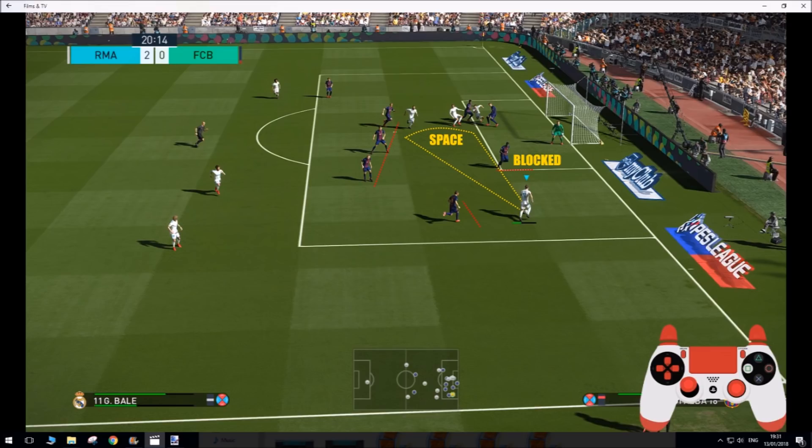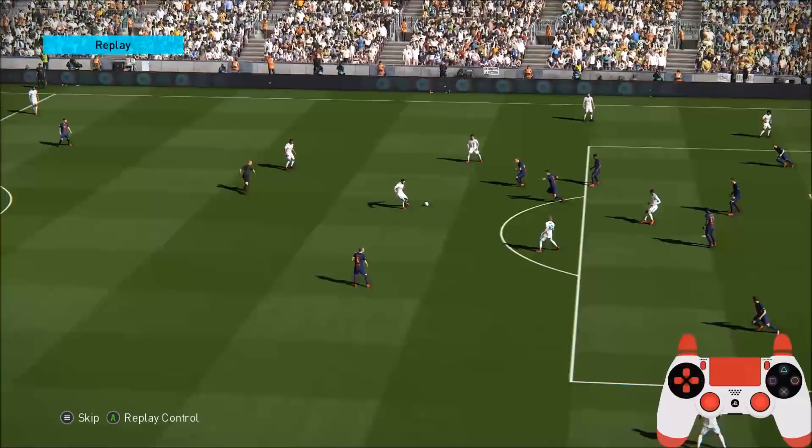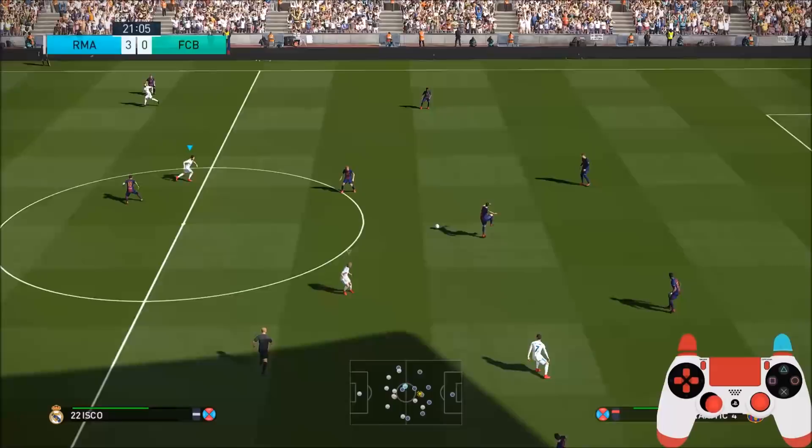I drove into the space and this is a perfect position. Most people just drill it across or might do a cross into the six-yard box, but there's no one there. You need to think where your players are — you can see it's just behind Mtti. I'm going to try and drive the ball into that space because Benzema is running towards Bale, and that's who I want to hit, and luckily I did. When you drive the ball across the ground, make sure you aim with the left analogue stick where you want the ball to go. Nice — it's 3-0 already, only the 21st minute.